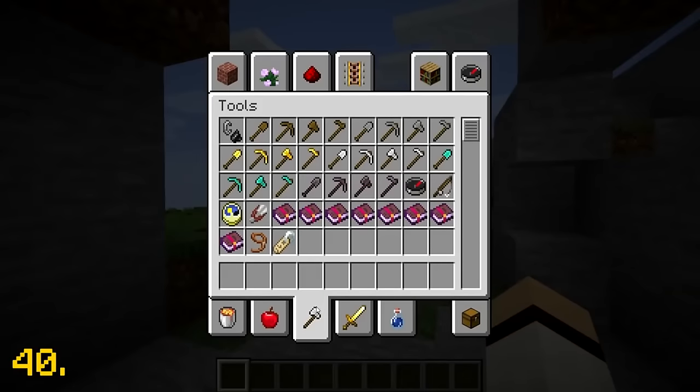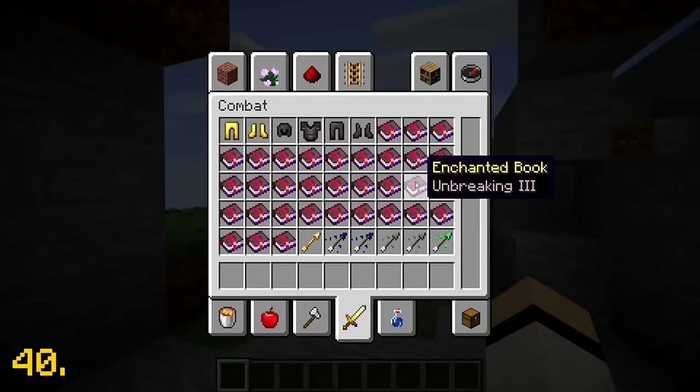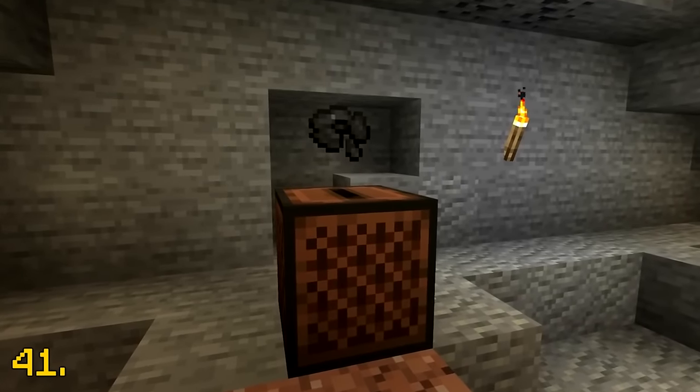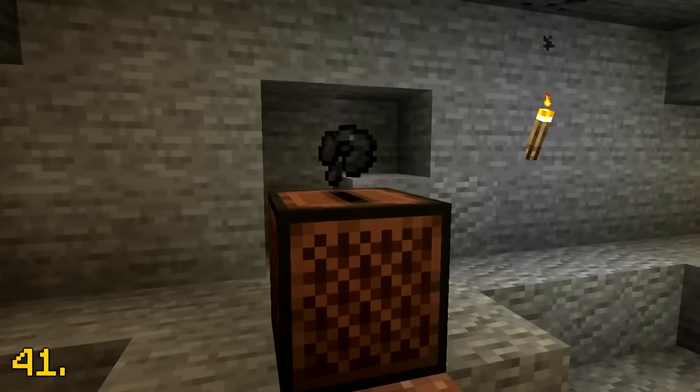The Unbreaking 3 book appears in both the tools tab and the weapons tab in the creative inventory. The music disc 11 will play for exactly 1 minute and 11 seconds.